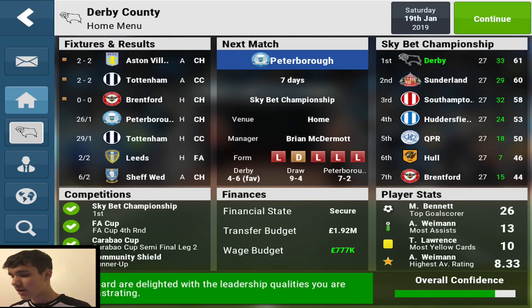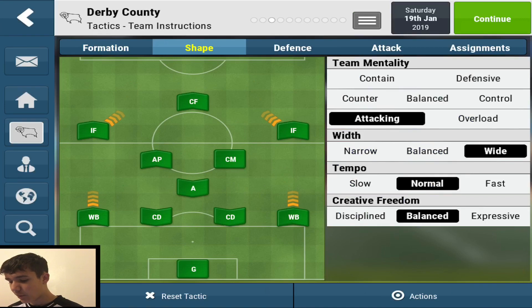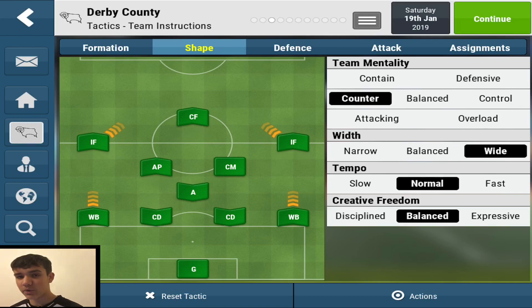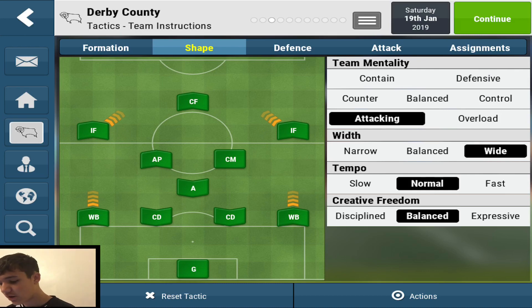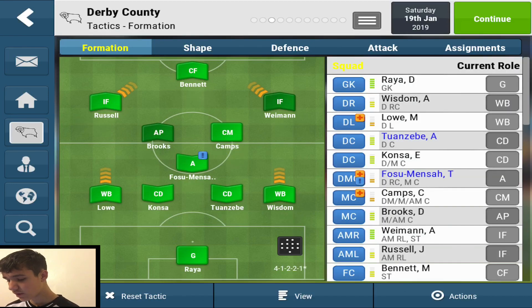I've seen this formation work really well — it doesn't have to be giant killing. I've seen it work with Liverpool and win the league. It works well in any division as long as you do it right. I would never go containment or defensive with this formation because it's not built for that. Counter will work. Balanced is better if you don't know whether you're going to win or lose — say, a mid-table team coming up against a top-10 side. Attacking if you're facing a team in the bottom half. Overload, only click that in the last 10 minutes if you're losing or drawing.